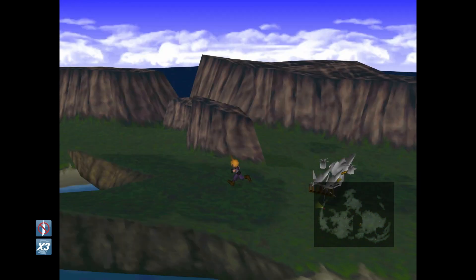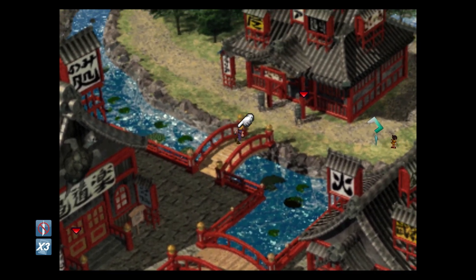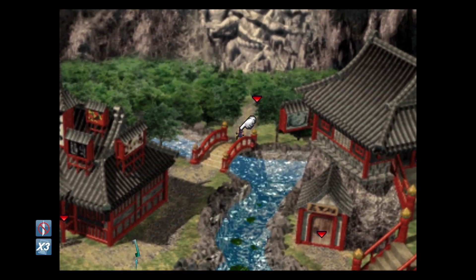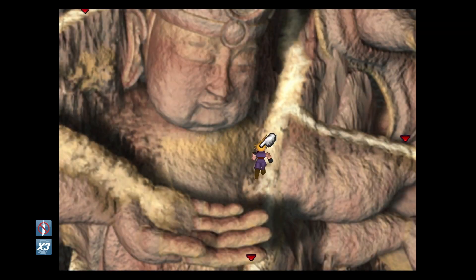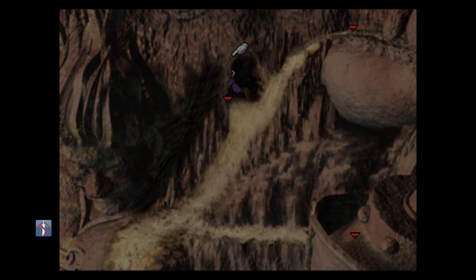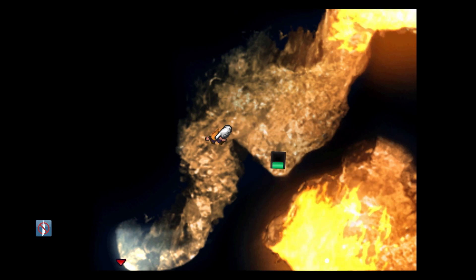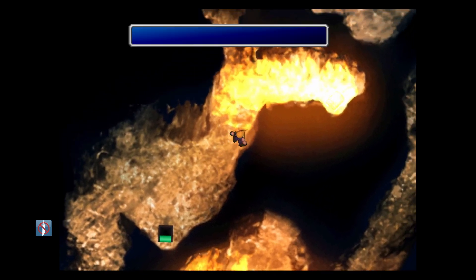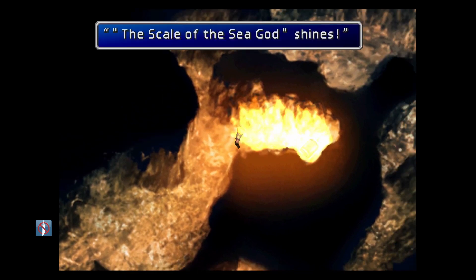Here we are. We'll enter Wutai and head all the way back to where the statues are. If you remember this from Yuffie's first side quest here, where we ran into Don Corneo. Head all the way to the back and we'll go into this cave. If you remember, this cave was on fire earlier and we really couldn't get much further than this. However, if you picked up that Leviathan Scale towards the end of the underwater reactor, you'll be able to douse these flames. The scale of the sea god shines and the fires go out - you've got to do it twice here.